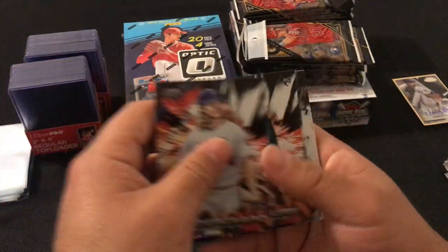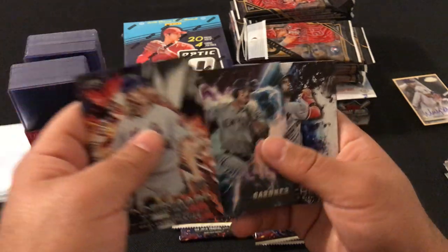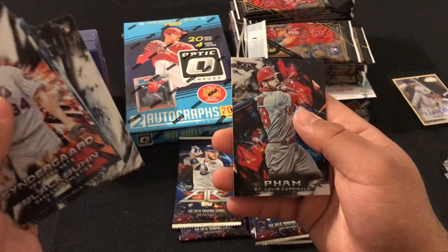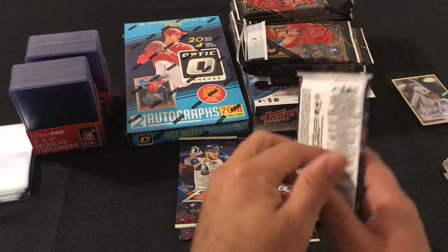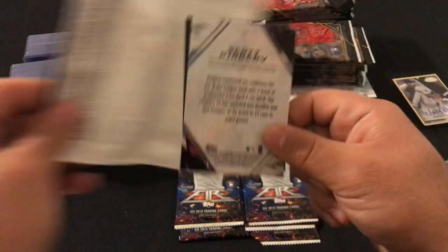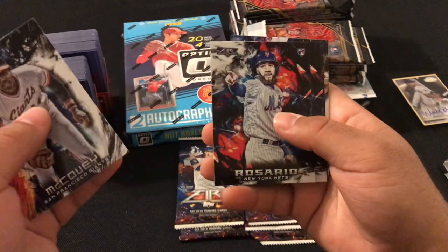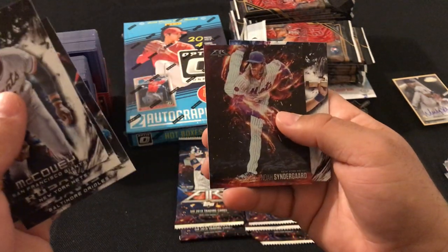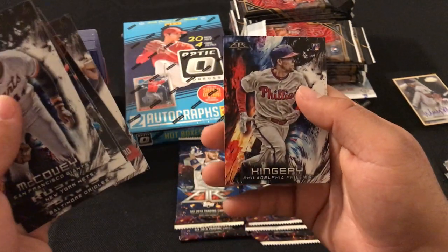We got Noah Syndergaard, Paul Blackburn rookie card, Brett Gardner, Andrew McCutchen, Zach Granite, Tommy Pham. And Willie McCovey, Amed Rosario rookie card, Chris Davis, Noah Syndergaard, George Brett, and Scott Kingery.